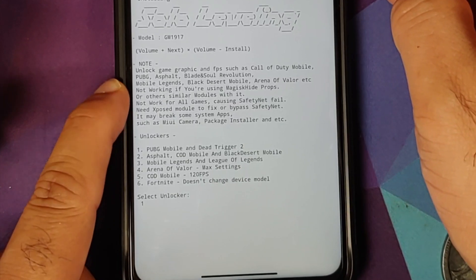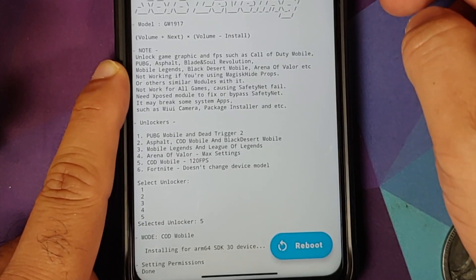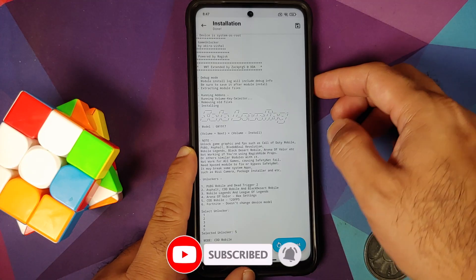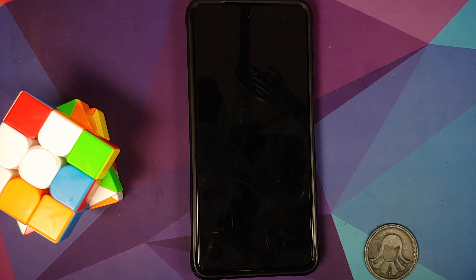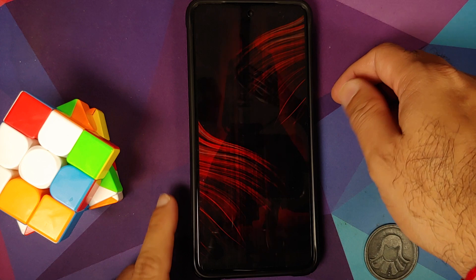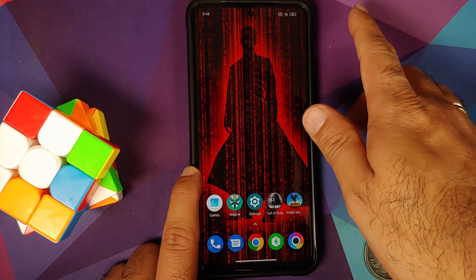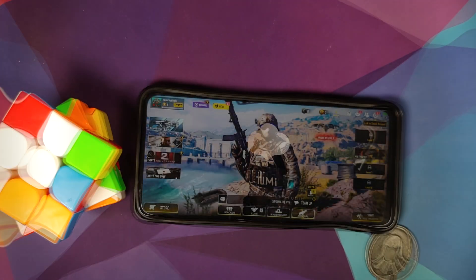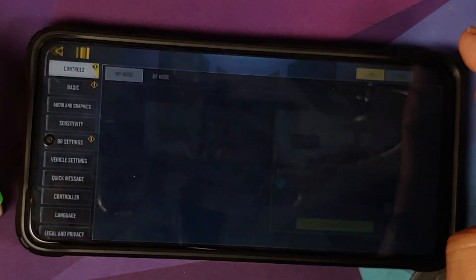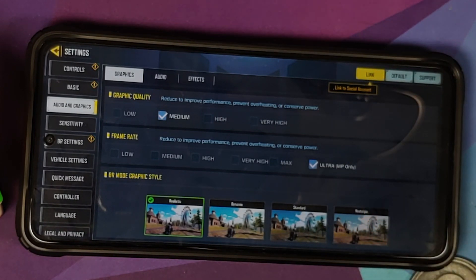Go back into Magisk, Install from Storage, select Game Unlocker. This time press Volume Up to navigate to option five, which is 'COD Mobile 120 fps,' then press Volume Down to select it. COD Mobile 120 fps is applied. Reboot the device. Back in Magisk, the module is still active — this time with 120 fps for Call of Duty enabled. Open Call of Duty, go to Settings, Audio and Graphics — 'Ultra (MP only)' has been unlocked and selected, meaning 120 fps.